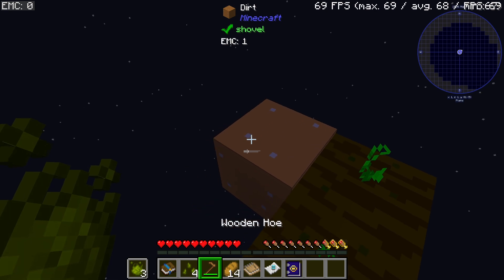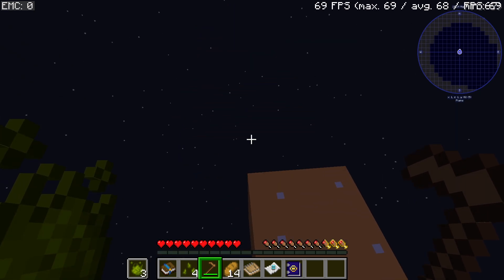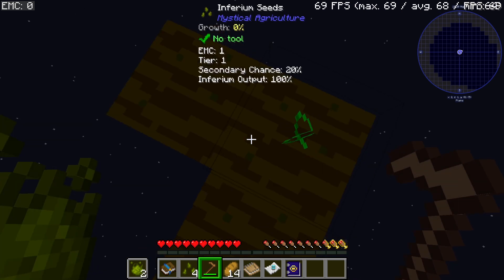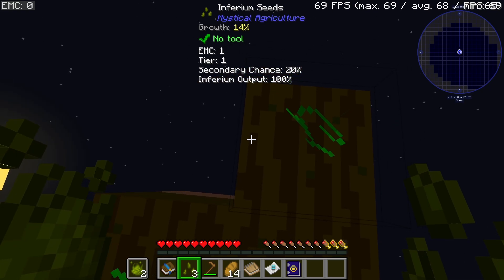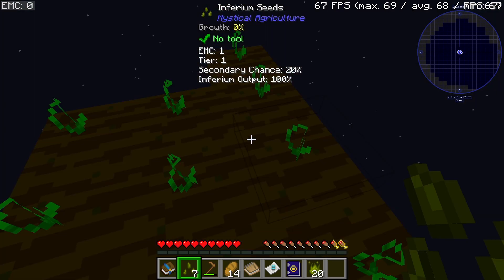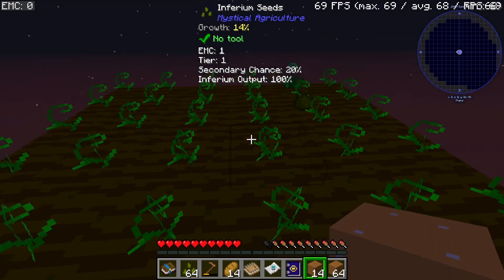I wanted to tell you that when starting this modpack, if you want to do it by yourself, while using the Hoe on the block, have the Inferium Essence in your right hand. It will not only turn that into farmland, but it will also convert that farmland into Inferium farmland. I have basically turned my life into a working hand — I will be back with a little bit of a big platform.